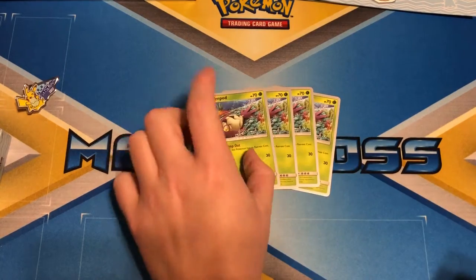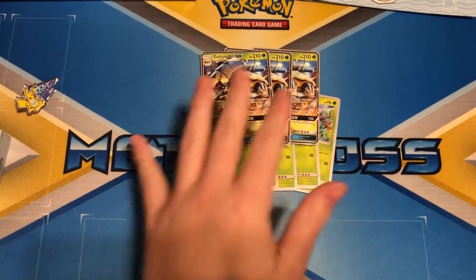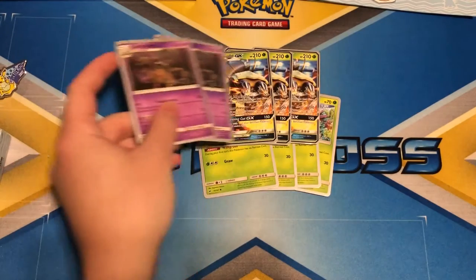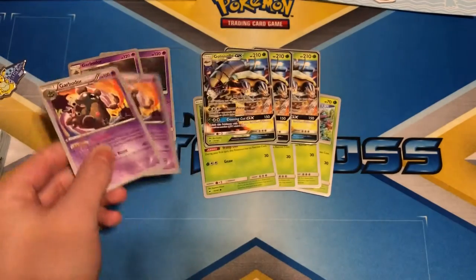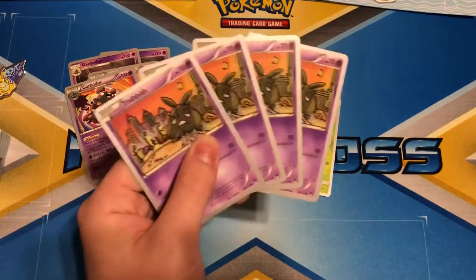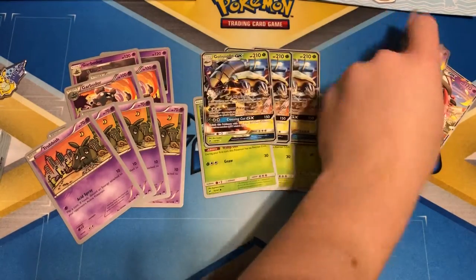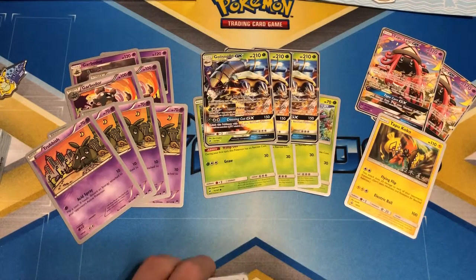The deck comes with four Wimpod with the Wimp Out ability, three Golisopod GX — so this is a Golisopod Garbodor deck — two Garbodor with Trashalanche, two Garbodor with Garbotoxin, and four Trubbish. It also includes two Tapu Lele GX and a Tapu Koko promo. That does it for the Pokémon lineup.